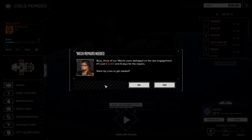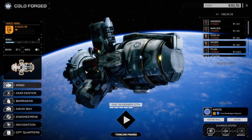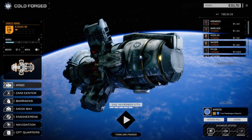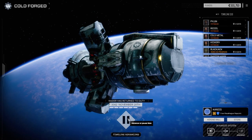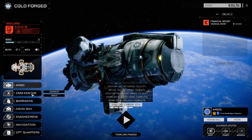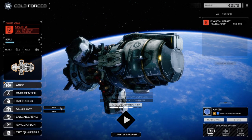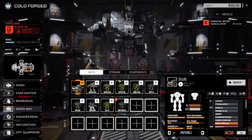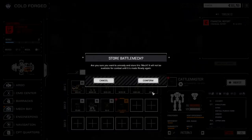32,000 for repairs — pretty much nothing for us. Let's manage the task. We want to bring the Blackjack up — get that fixed, and I think the rest is pretty much sorted. Let's get these guys fixed. I want to show you what I did with the Blackjack — I made some adjustments between episodes. It's a slightly different loadout. I think you guys are really going to like this. Let's put the cattle master in storage for now until we can get some more.